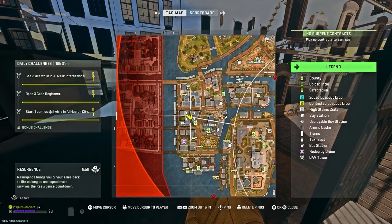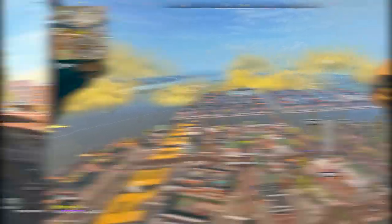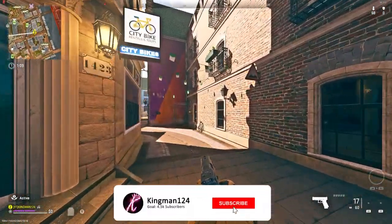To do this glitch, you want to make your way to my location on the map as you can see here. This is located at the fire depot. All you want to do is make your way to these buildings and you're going to notice this wall.